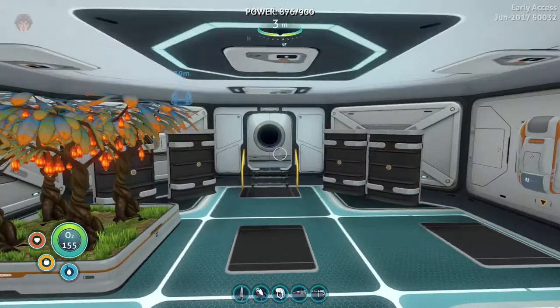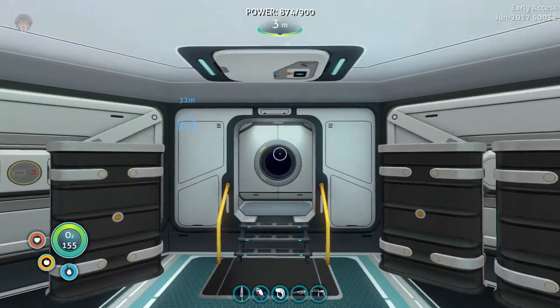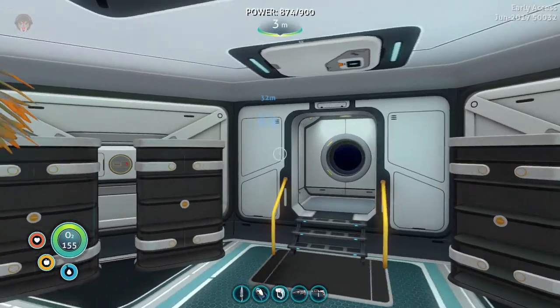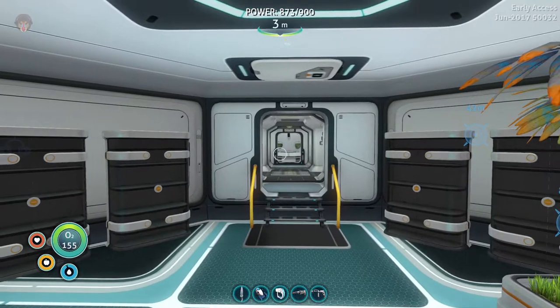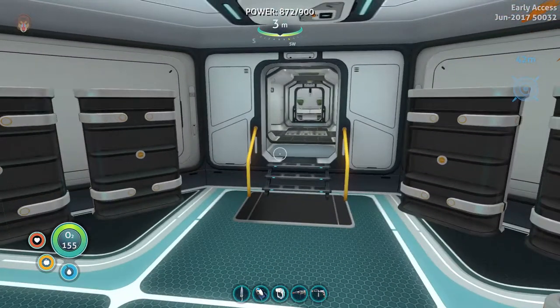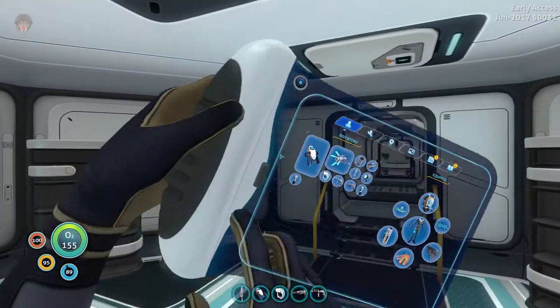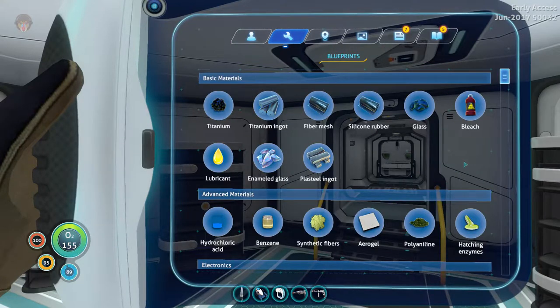Hey there, welcome back to Subnautica — it's basically frameless Subnautica because every time I look in this general direction I lose a lot of frames, but if we look this way we're back to almost 60 frames a second. Anyway, welcome back and today we are going to go on the hunt for the various items we need to create and hatch enzymes.